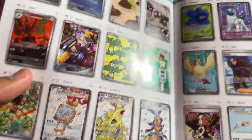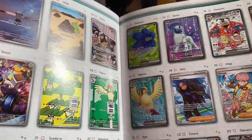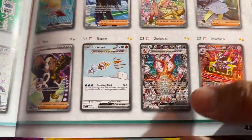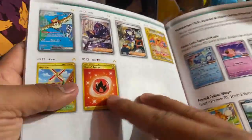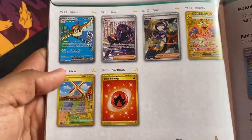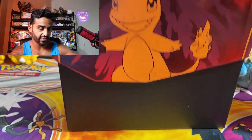There are Full Arts as well — look at that Tyranitar, there's a Charizard Full Art here, very nice. Then here is one of the biggest chase cards: the Charizard EX Special Illustration Rare. And in the back we have the Hyper Gold Rares. Let's go ahead and get into the box now.